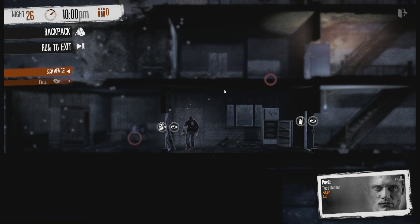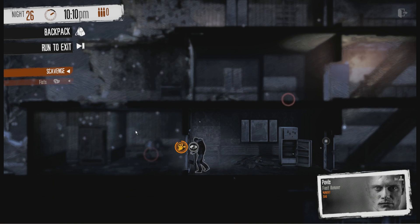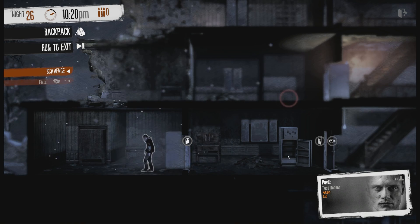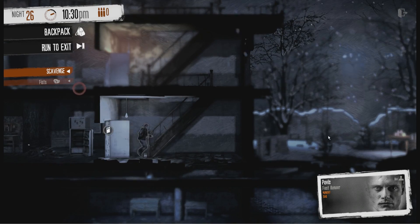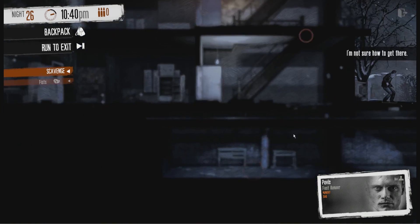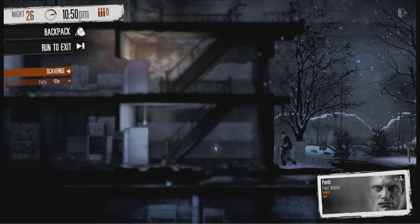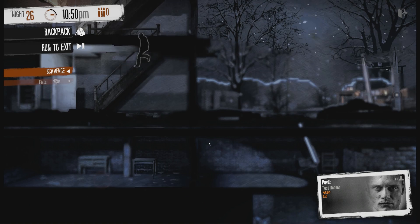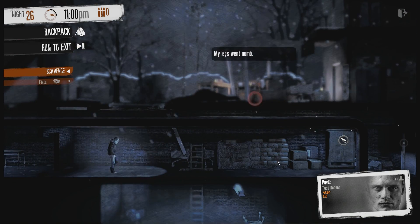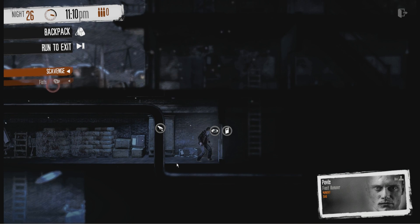I want some stuff over here that I maybe can sell. Have we already been here? Yes, you can jump down. Wait a second - is there someone here? That's a rat, isn't it? Yeah, we've already done everything over here. But let's go back to this guy and see if we can do anything else. Haven't we been down here? Yes we have. There's a hole there - that's how you get down. Look at that rat, I want to get it. But we have to stay very quiet, otherwise they'll be a bit angry with us.